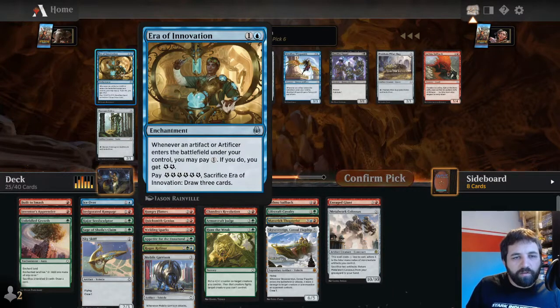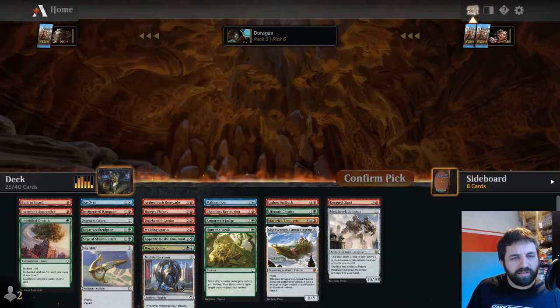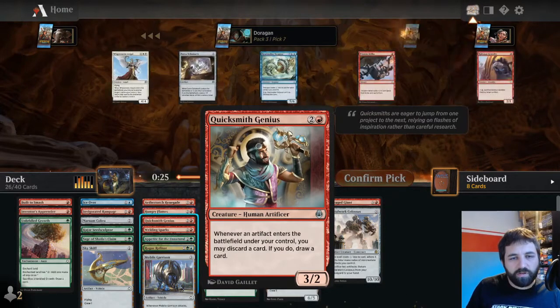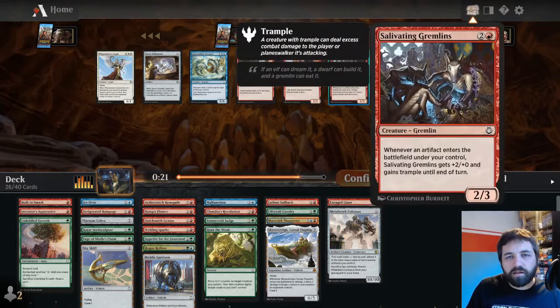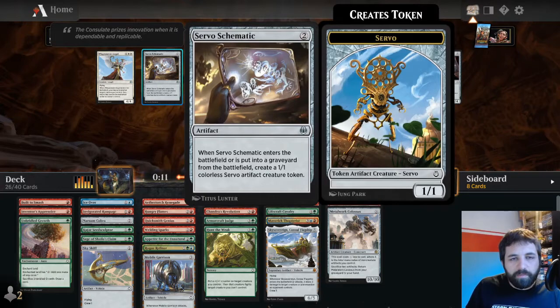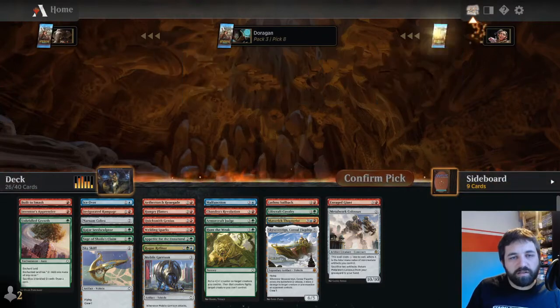Era of Innovation: whenever an artifact or artificer enters the battlefield under your control, you may pay one to get two energy. I don't need that. Non-Cobra is fine - actually the best thing here: pay green for death touch, actually quite solid. Quicksmith Genius again. Salivating Gremlins - artifact. Got another Self-Assembler here, but I don't need it, I've got the five drops going on. Servo Schematic - if you can sacrifice this it's quite good, but I don't have a lot of sacrifice synergies. I'll put it in the side.